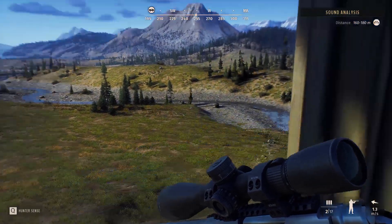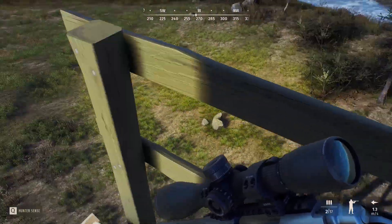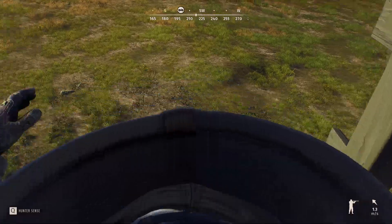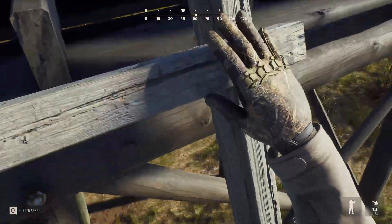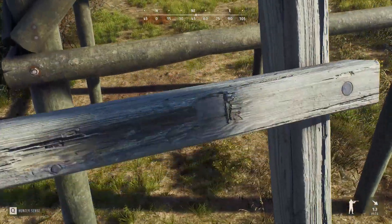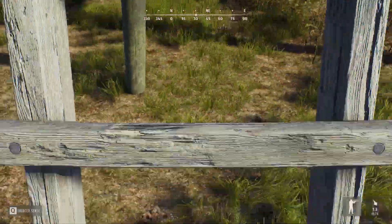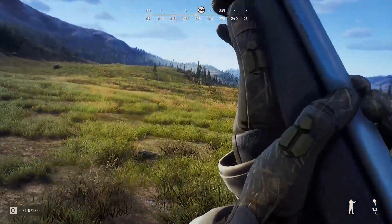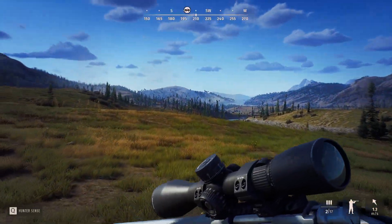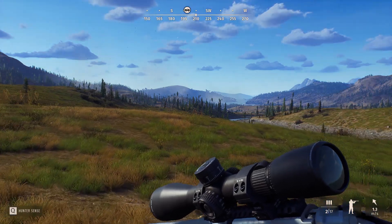They've fixed fires in fireplaces in Aurora Shores lodge and cottages. Fixed binoculars occasionally not displaying hunter sense info. Fixed animals making somersaults over the water. Fixed blood tracks stopping if an animal despawns when fleeing. Fixed animal trophy scores over 500. Fixed campsite map icon missing in Transylvania. Fixed time of day not pausing while in the menu.